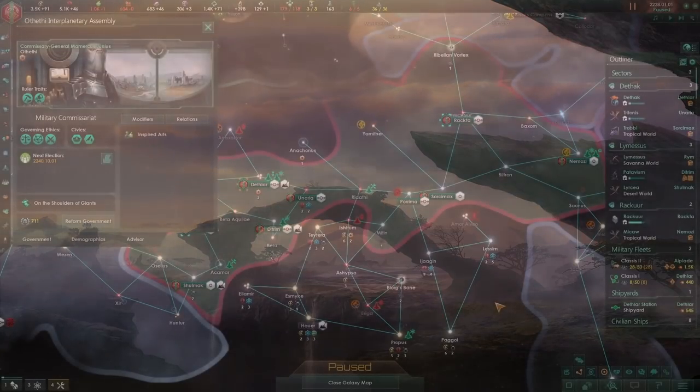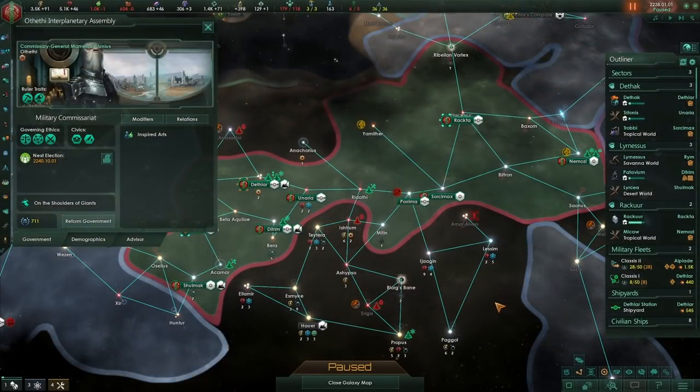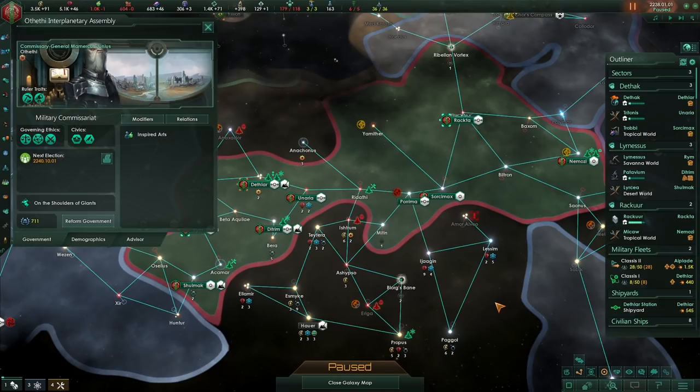Welcome back to the Orthethi Interplanetary Assembly. The year is 2238. We now have a whole host of worlds under our control — eight worlds across three different sectors. That's mainly due to the fact that we just conquered three planets from a rather troublesome neighbour that had the audacity of going to war with us. So that was all in all a successful war. Now let's dive in and keep playing.